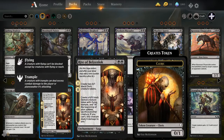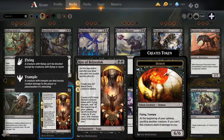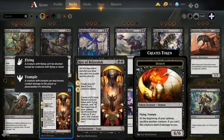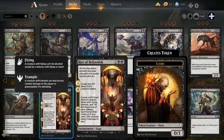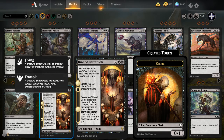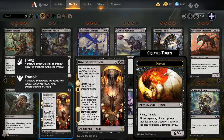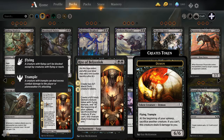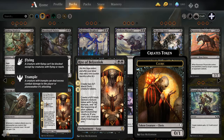There's also Rite of Belzenic, which allows you to create two 0/1 Black Clerics — that is more for Priestess of Forgotten Gods. Its ultimate ability is to create a 6/6 Black Demon Creature Token with Flying and Trample. At the beginning of your upkeep, sack another creature; if you can't, this creature deals six damage to you. If you equip it with a card that gives that demon life gain, then you don't have to sack a creature if you don't want to.